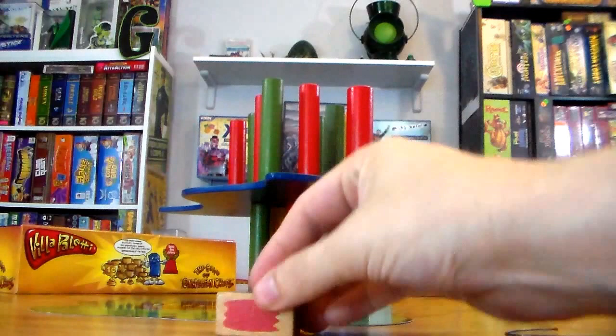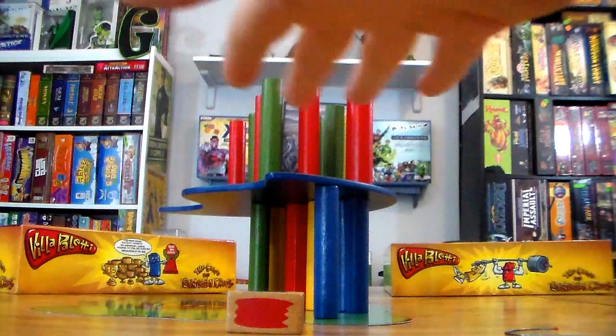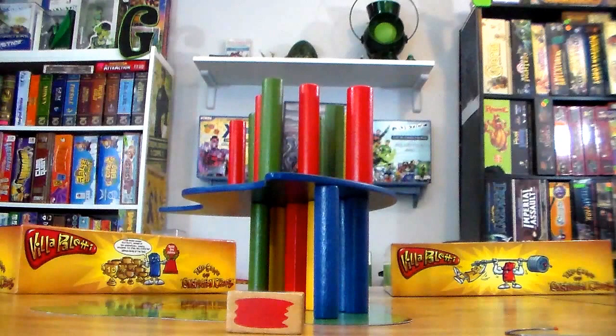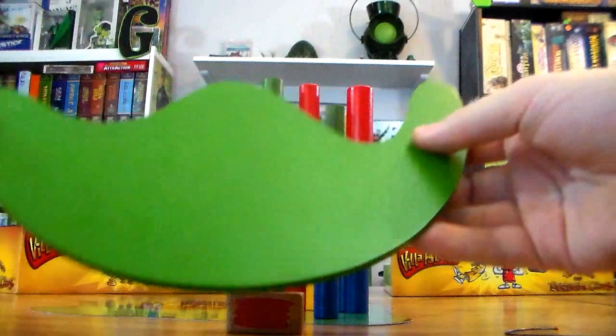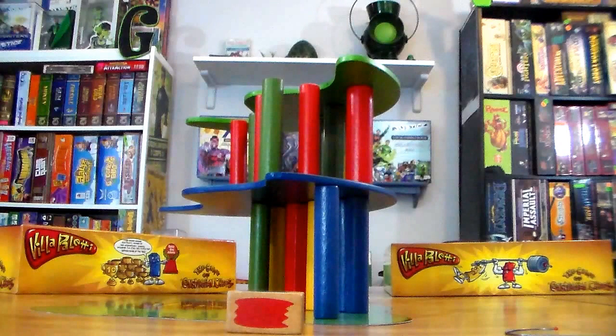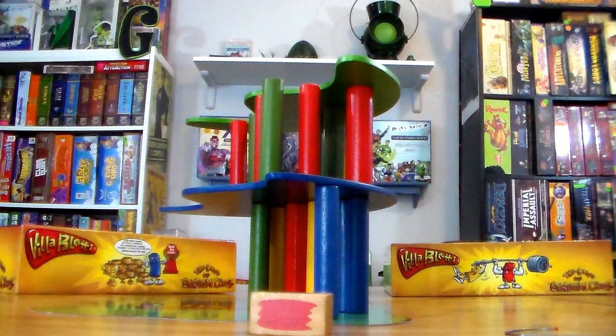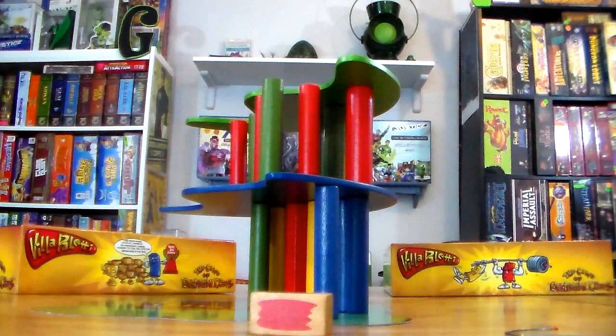Regarding floors — you cannot grab a floor while pulling, that's illegal. Say you're playing the random game, rolled red, but you don't want to pull that red post. On your turn you can either pull a post or place a floor. If nobody challenges you, you take the next biggest floor and place it on top. Successfully placing a floor lets you then freely pick any post you want — even a chunker for three points.